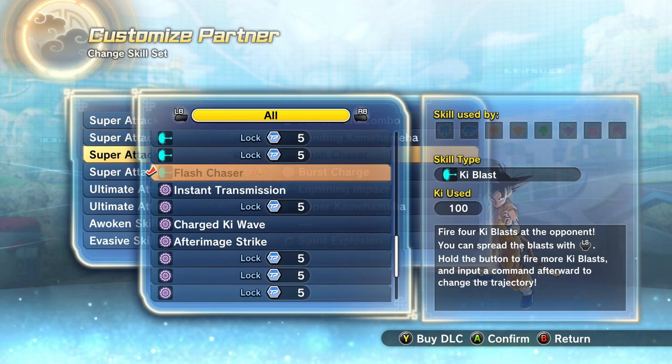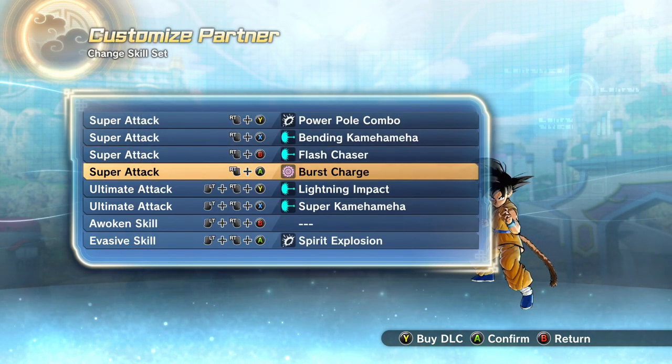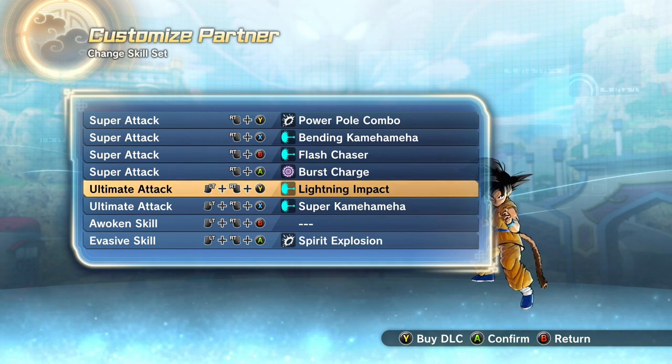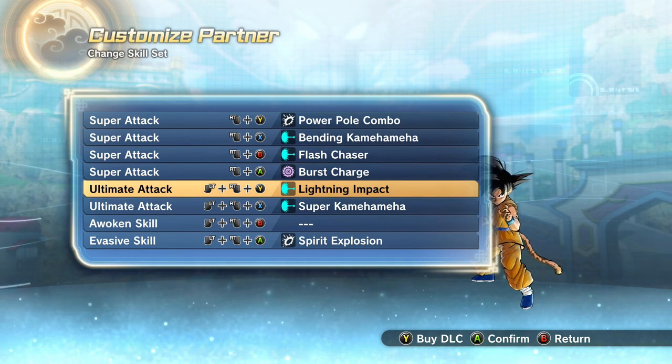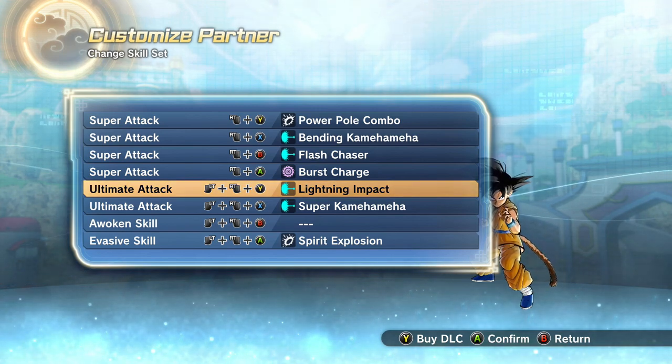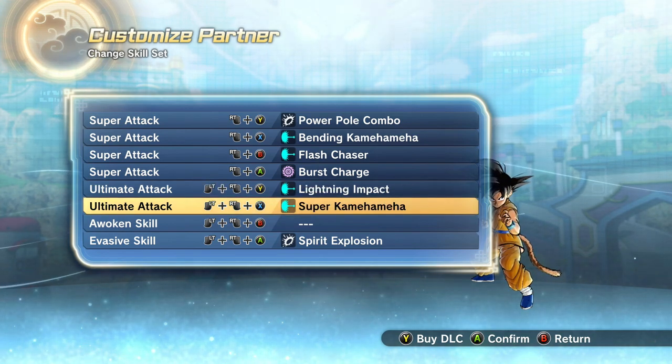Flash Chaser I kind of just gave him because that felt like a more unique move — Daima feels like a different series than what we usually get, so I put Flash Chaser because it's unique. The charge is just whatever charge you want to use. Same thing with Lightning Impact — I just gave it to him because it feels more unique. I wanted his moveset to feel unique and different because this is the newest Goku. And then of course I had to give him another Kamehameha, because it's Goku.